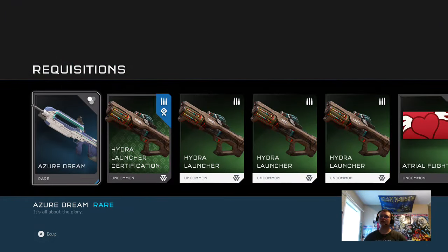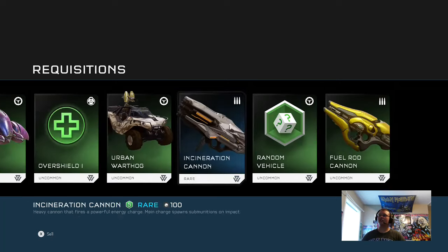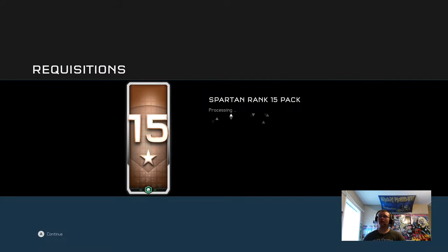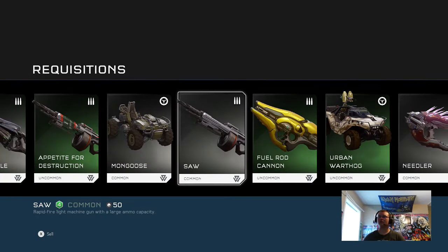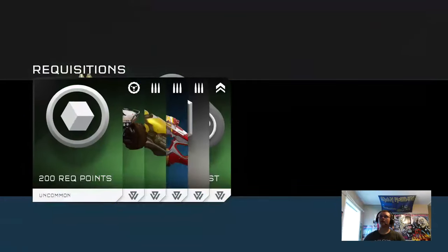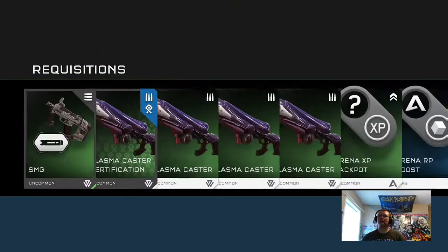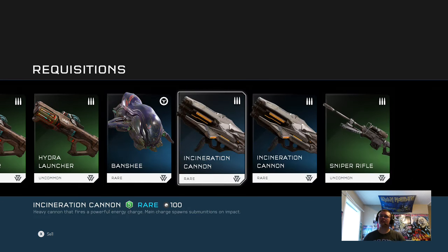The Silver Pack was really good actually. That looks like a BR skin — that's really cool because I do use that gun. Killer B and some mongooses. Warzone daily win — 200 rec points, an urban warthog, and a gold pack. I don't know what I got it for, probably for winning my first Warzone Firefight match. From the gold pack: an SMG variant, Plasma Caster certification, Appetite for Destruction, Hydro Launchers, Incineration Cannons, and a Banshee. Really good stuff there.